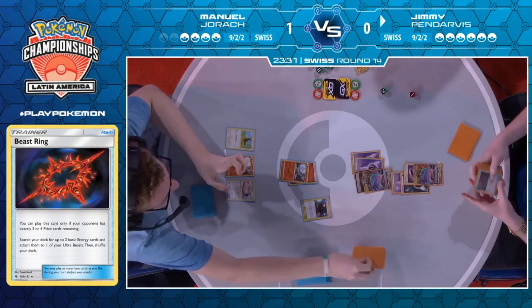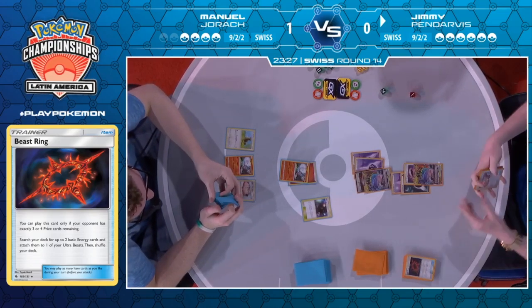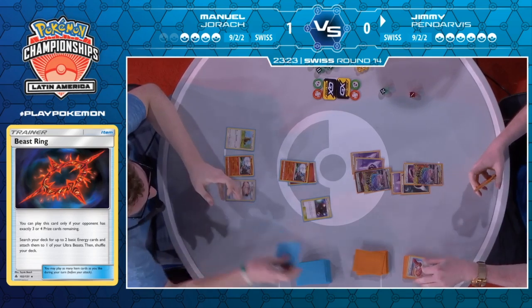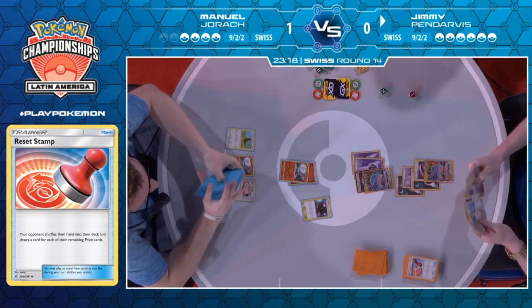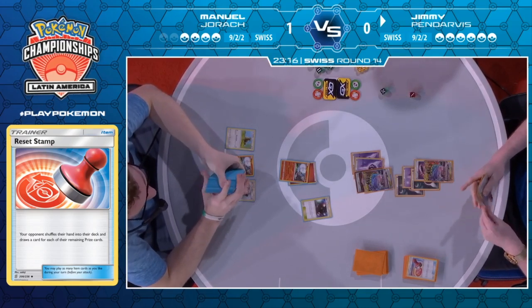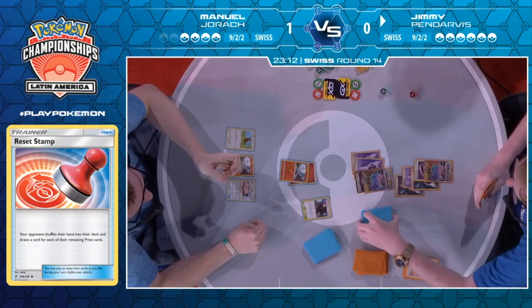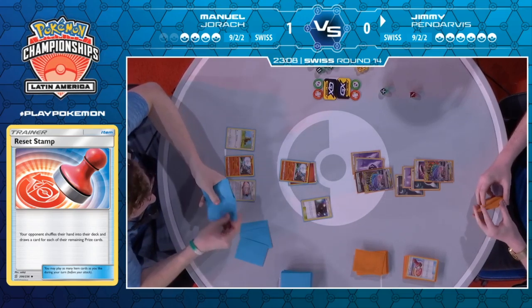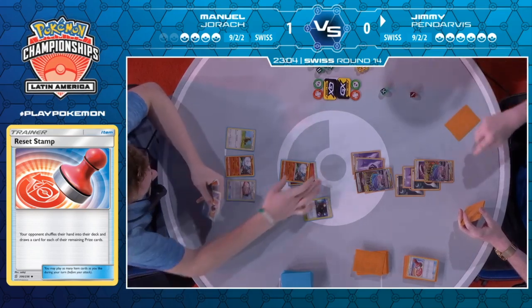It's a fantastic Bills Analysis — I think it's the two ideal cards Jimmy would have asked for. He got himself that second Beast Ring and a Reset Stamp, so that's going to put Manuel down to a four-card hand. There's only one Pidgey developed on his board, so even if he was to find one Pidgeotto it's such a wild combination of cards for a Blacephalon to do much. This is going to be really fantastic pressure from Jimmy. Here's the Reset Stamp — really the last piece of that little puzzle that Jimmy just assembled.